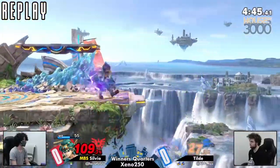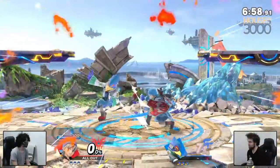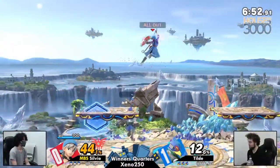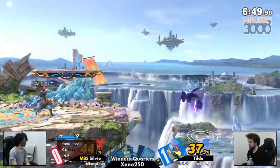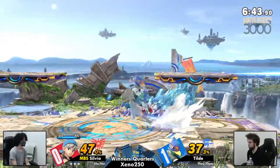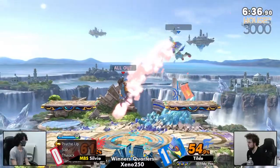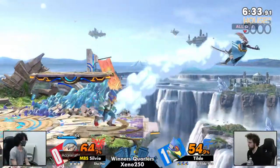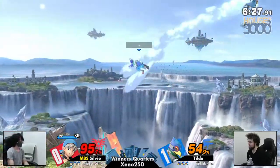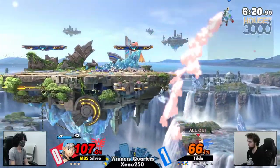I think I'm all done with housekeeping, so now I can give my full attention to the match. I like the use of the zap to catch Tilde pressing buttons at a disadvantage. But Tilde putting on some good pressure just by running into the shield — kind of an underrated pressure option when someone's looking for an out of shield. Silvio threw out the out of shield. For another ledge trap right now, which Tilde has been doing amazingly, especially like we saw in game one. The side B putting Silvio in a terrible position, but missing the down air.